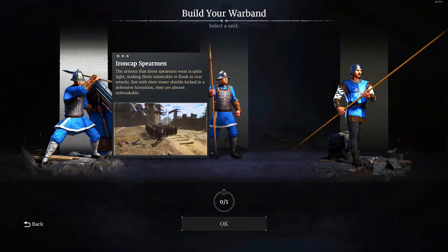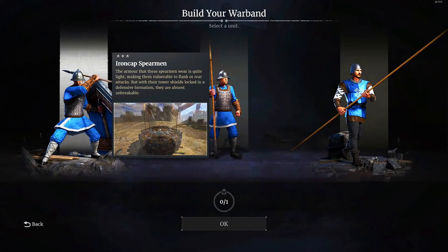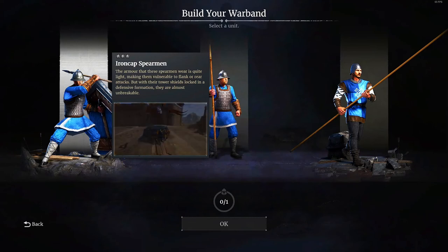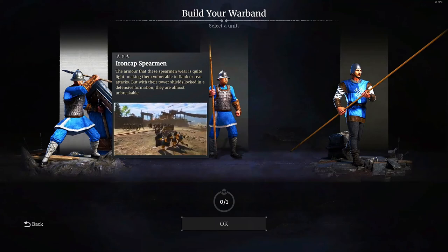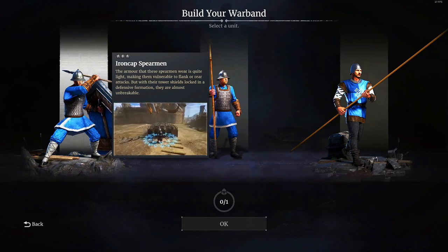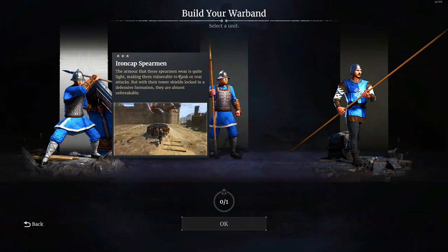The three blue unit options are Ironcap Spearmen, Prefecture Pikemen, and Halberdiers. Ironcap Spearmen are a huge shield unit — very, very tanky. If you have units behind you, you'll be tanking all the damage while archers or halberdeers behind you deal damage. They're honestly vital in a lot of sieges and super helpful for winning them.